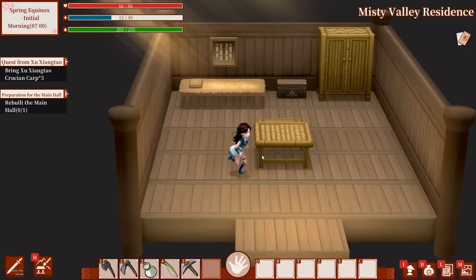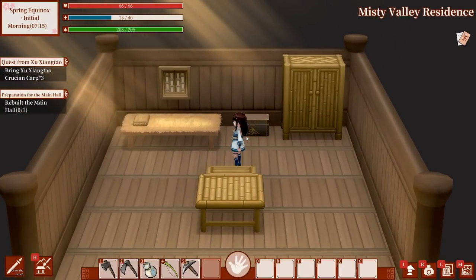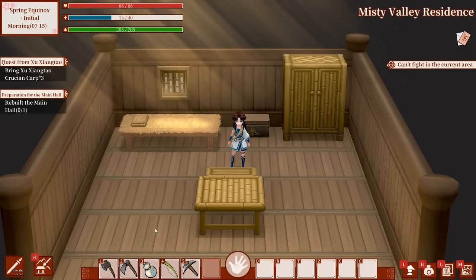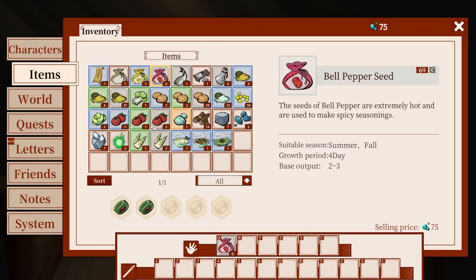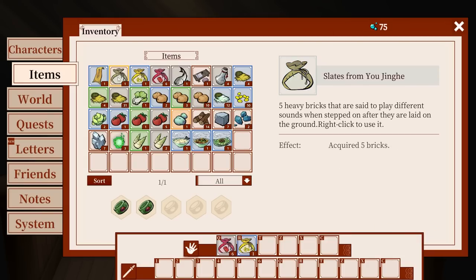Hello everybody and welcome back to Immortal Life. Today I'm just going to have a quick look — I want my bag open. I think I got a jade ring recently, so I want to fully open up my inventory. One of one — so can I maybe get like another page of inventory? I've got a lot of stuff right now, I've got some things to plant as well.